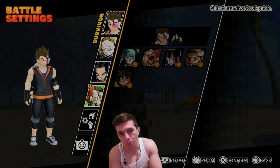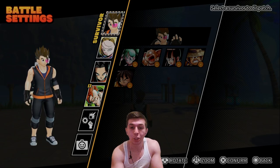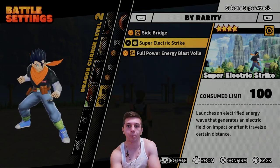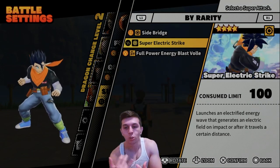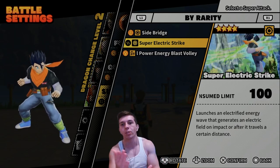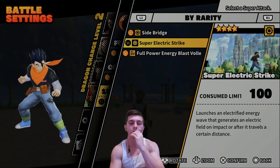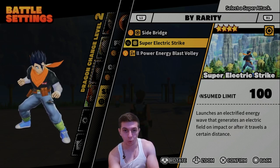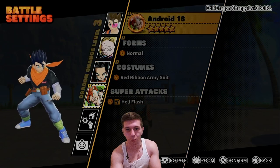If you've been playing Dragon Ball The Breakers even for like a week, you probably know that Super Electric Strike is hands down the best super attack in the game. Its damage is unparalleled, its range is unparalleled — it's so wide, it's a wide boy move. Look at how wide this ability is. It's very difficult to dodge; it can be dodged, but it is very difficult to do so.